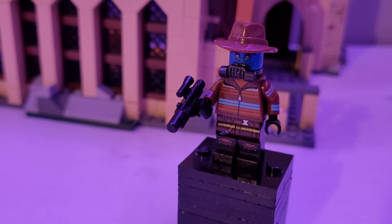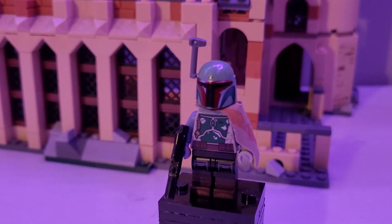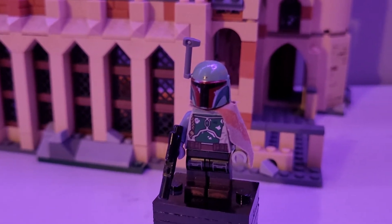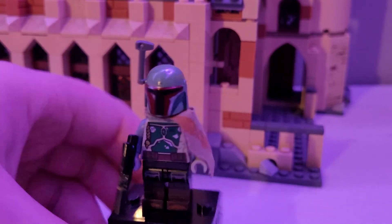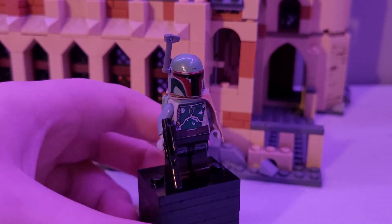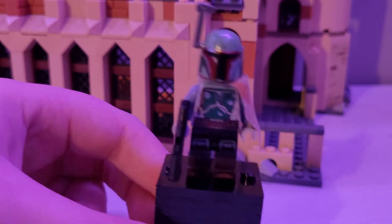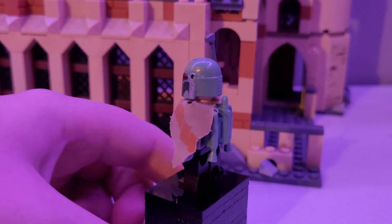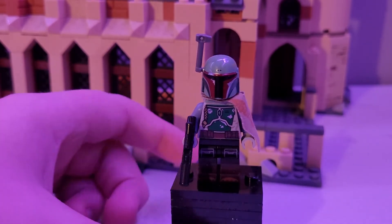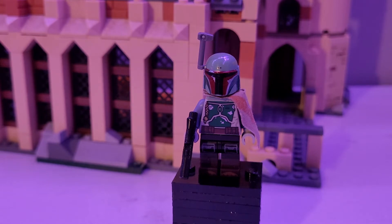Next I have what I call retro Boba Fett. I used the Boba from the Cloud City set, put on these CMF legs to give him nice boots — I think he turned out really good. You can get him from the Carbon Freezing Chamber or plenty of other sets.